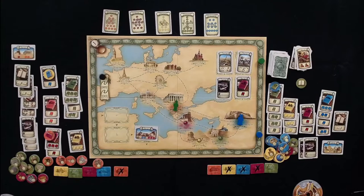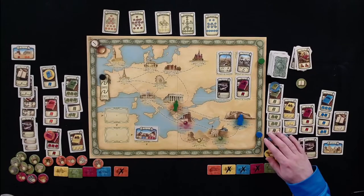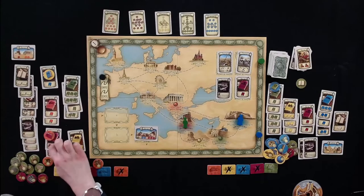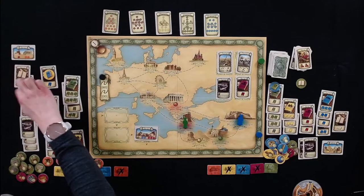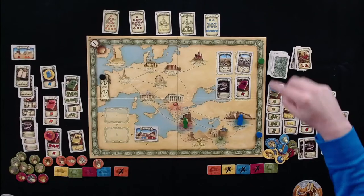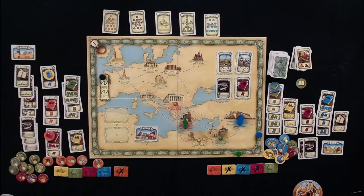There's still a lot left in Crete — only three tokens have been drawn. Melissa heads there for one week with ten knowledge. She spends ten weeks to draw ten tokens, putting her at twenty-nine on the time track. She draws two at a time: a four and another four.